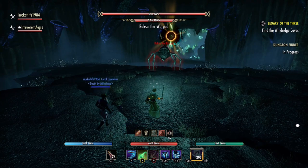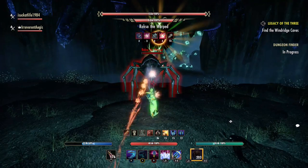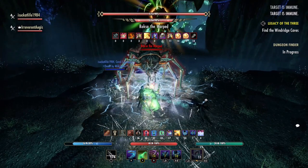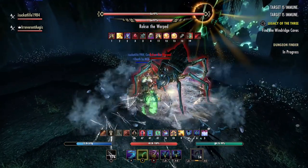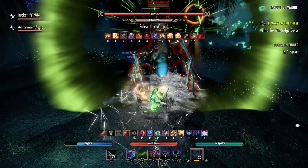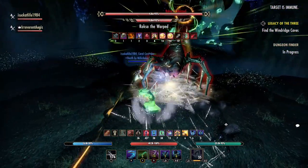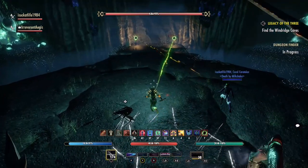Our second boss is Roxha the Warped, and the main ability we need to look out for is Summon Darklight Orbs. This attack happens very frequently. Roxha will throw her head into the air and send a light out from it, summoning orbs to the outsides of the arena. These orbs will tether to each player, and as soon as the tether appears, a 6-second countdown will appear on your buff and debuff bar. The orbs can be destroyed by any player by interrupting them with a bash, Crushing Shock, or another interrupt ability.